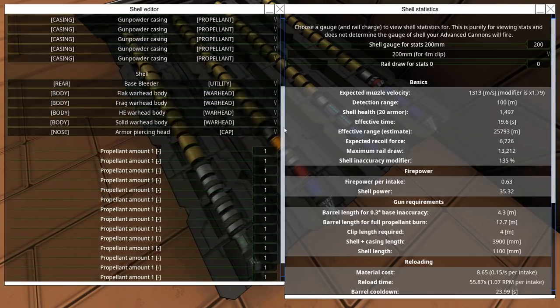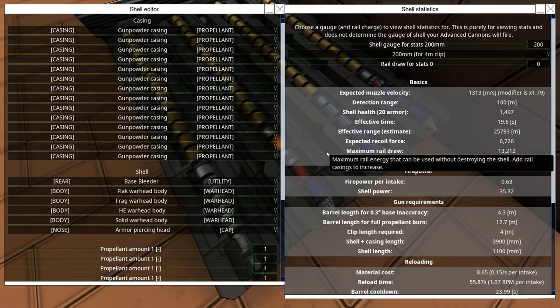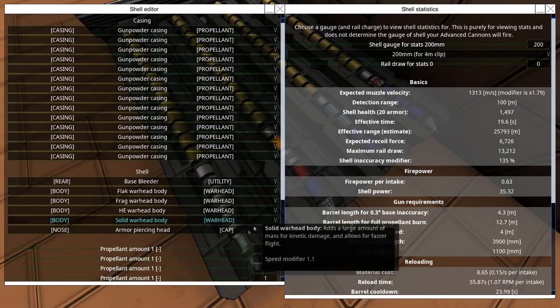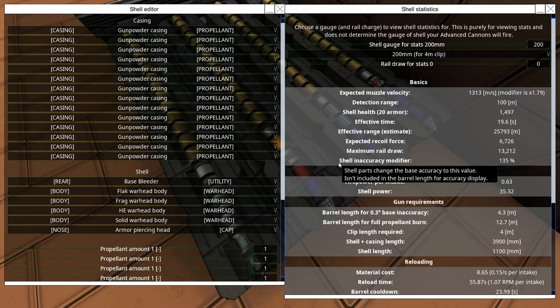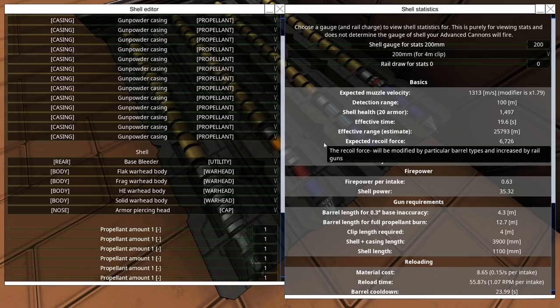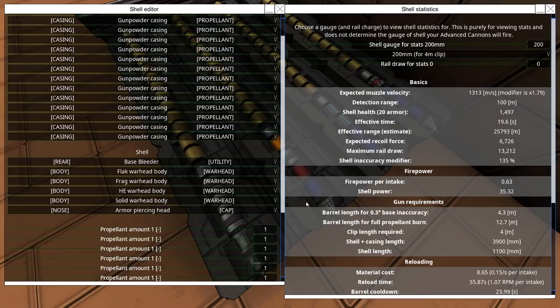Some time ago APS shells were changed so that shells without penetration depth fuses can still penetrate even if they have chemical warheads in them. Beforehand, pure kinetic shells would just penetrate the target fine, but combinations of kinetic and chemical would bounce off or explode. You needed a fuse to punch through the target and then explode. Now you don't need penetration depth fuses to do that with APS shells.